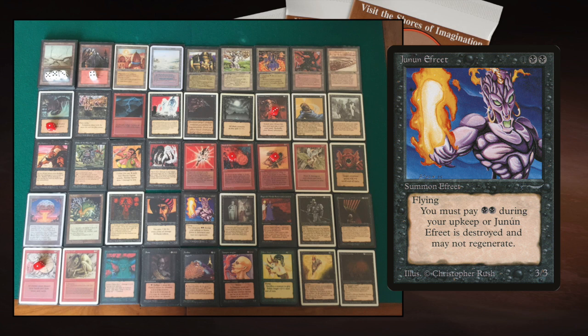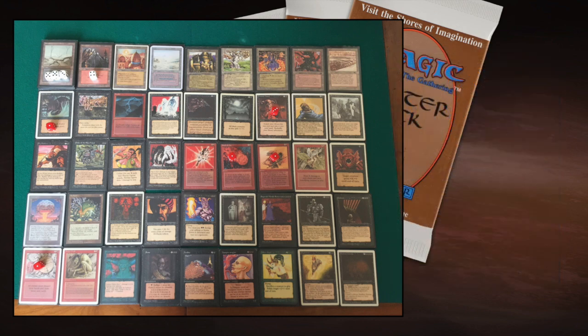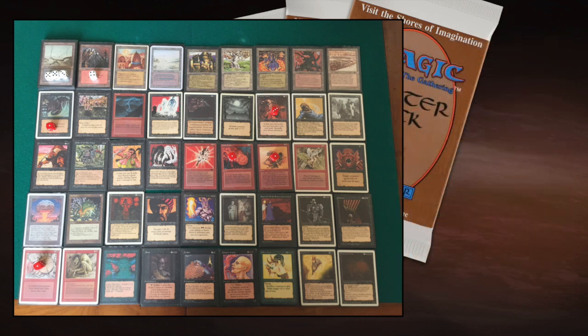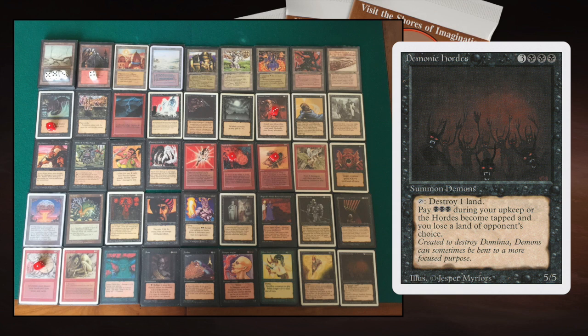Juzam Efreet is three mana for a 3/3 flyer — pretty solid, though it costs two black during your upkeep. If you're the aggressor dealing a lot of damage quickly, you may force your opponent Adam to spend removal on it, freeing up your mana. There's also a Wheel of Fortune — ideal when you're running out of gas — plus some higher-cost finishers: a Nightmare and the Demonic Hordes, which can start destroying your opponent's lands. Cool card, great art and flavor.